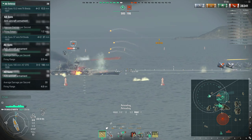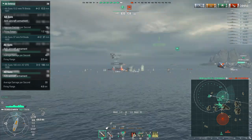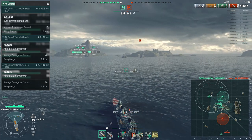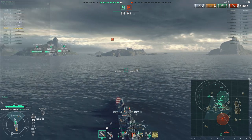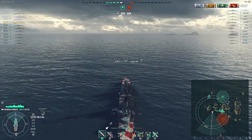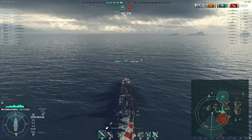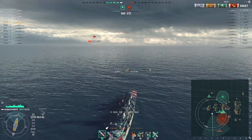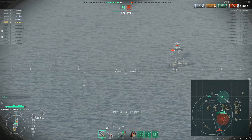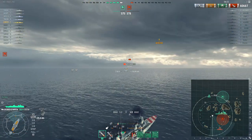The AA DPS breakdown shows the 3.5-kilometer guns provide the best part of your DPS; the 4-kilometer range guns are not very effective. Even if you have BFT, AFT, and Manual AA, you'll only manage about 100 DPS at best — so don't try to AA spec this ship. The main upside, however, is that you have Defensive AA in a separate slot from Hydroacoustic Search. Previously they were in the same slot and you had to choose between them, but they've now been separated, which is a nice bonus. You'll always have Defensive AA available when you need it, though in many games you won't face carriers anyway.